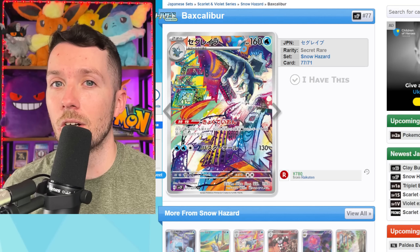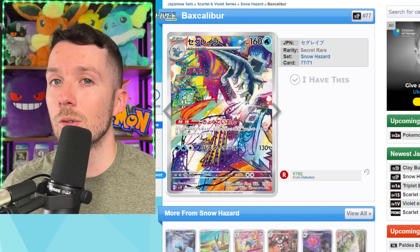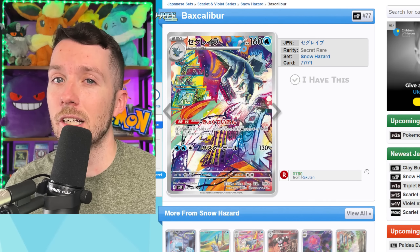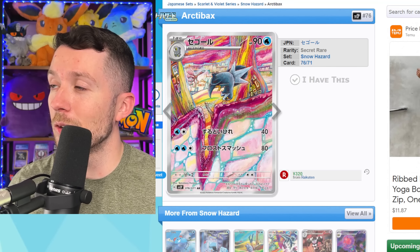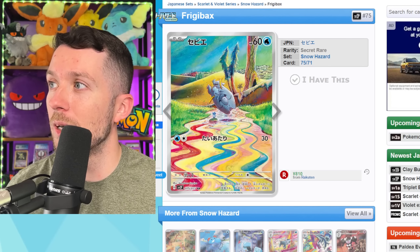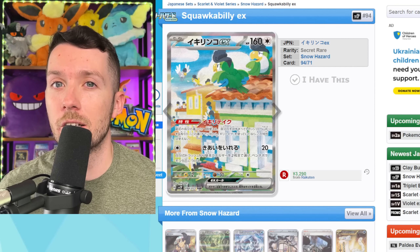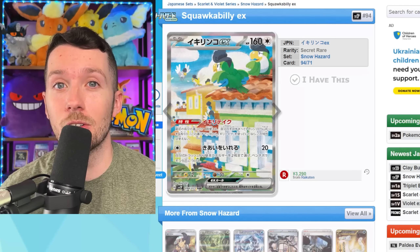Next up is going to be the starters and every single art rare that comes along with them. It looks like all three evolution lines have actually been confirmed for Paldea Evolved. I think we should expect the price of these to be a lot cheaper than the Japanese counterparts, since English pull rates are actually a lot higher. We also have the Quaquaval art line and the Skeledurge EX line — probably my favorite art rare lineup out of the three.